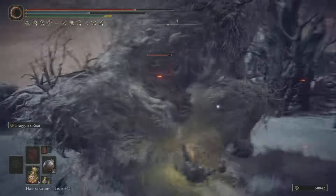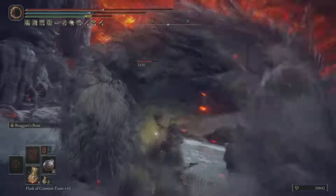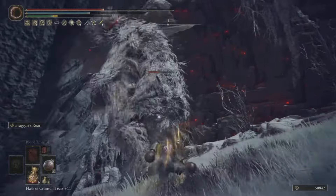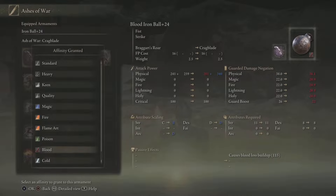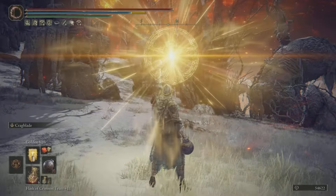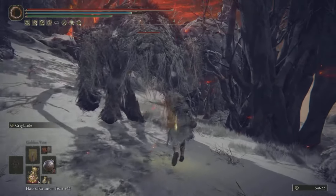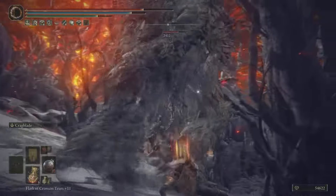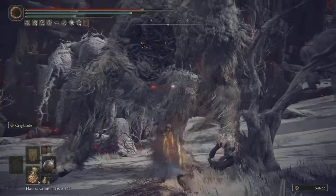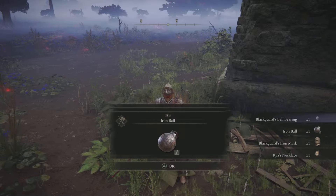The damage still wasn't quite where it needed to be, so I did a little tweaking and found a really good way to get more damage out of it. I went with a different ash of war — the Crag Blade. With blood affinity on the Crag Blade and popping a Golden Vow two-handed, this is the result at the Mountaintops of the Giants. Watch that damage climb: as soon as blood loss procs, it goes two thousand, three thousand, five thousand, six thousand, seven thousand, eight thousand damage and the guy is down in a matter of seconds — making this an amazing weapon.